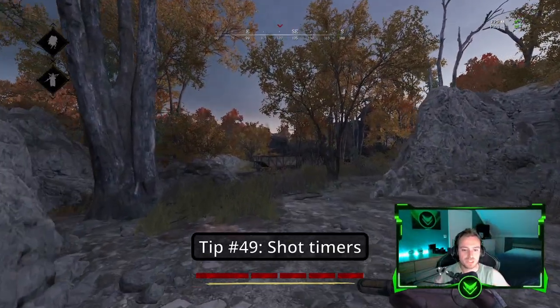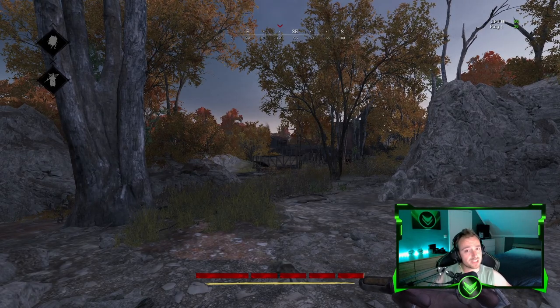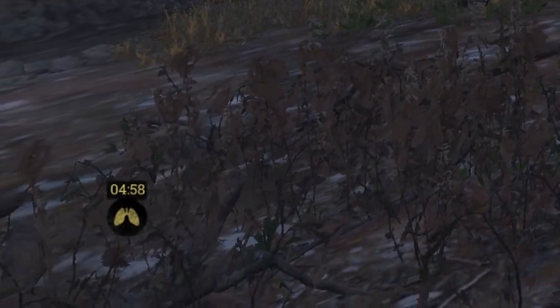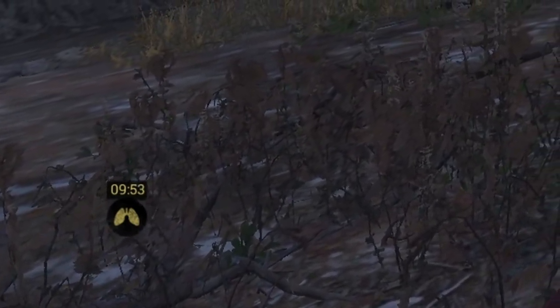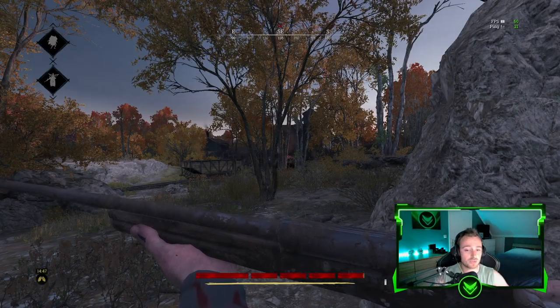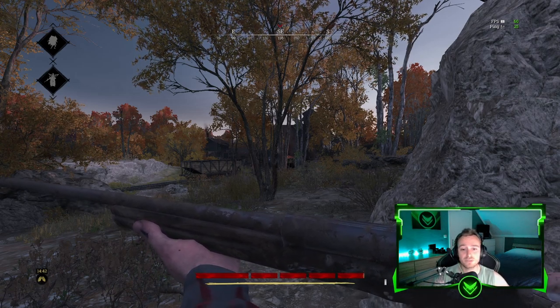Tip number forty-nine: Antidote shots, stamina shots, and regeneration shots actually count up. Right now I didn't use any, so I have 0 seconds on my stamina shot. I use one and on the bottom left you can see 5 minutes. I use another one and you'll see 10 minutes. Another one and it will say 15 minutes. So basically, whenever you use a stamina shot or whatever, it is always counting up towards the minutes left that you have right now.